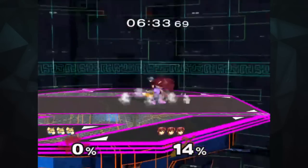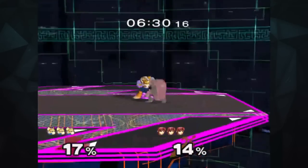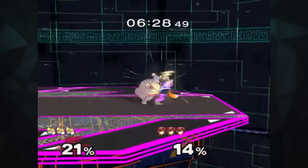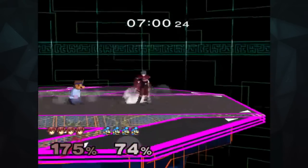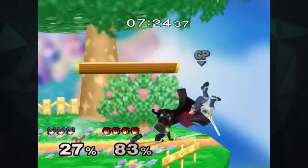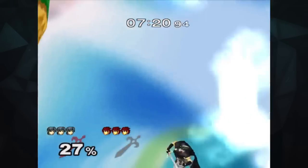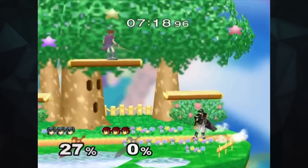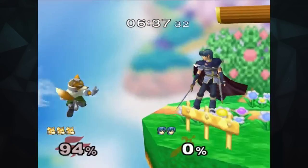Marth has a notoriously long grab range. If your opponent is at a low percent, try grabbing, pummeling, upthrowing, then re-grabbing. Dash dancing into his grab is also a great technique used to throw off your opponent. If you have grabbed someone by the ledge, try downthrowing immediately followed by a spike for a devastating kill. It's important to note that if his down air is spaced perfectly, you can almost always get the kill, as long as he is close to the edge.